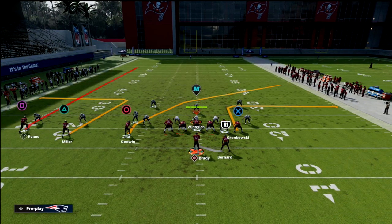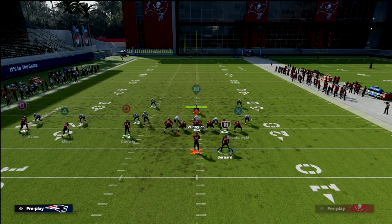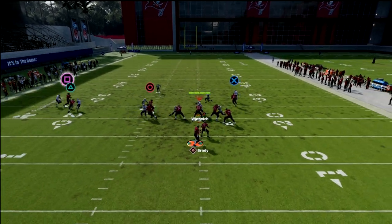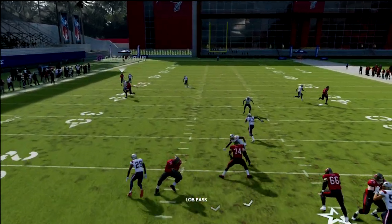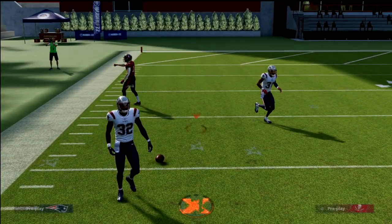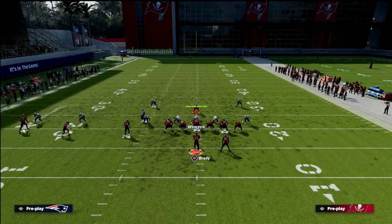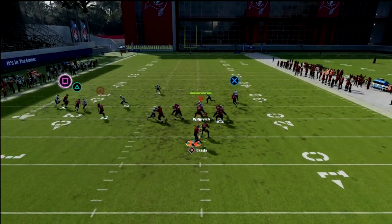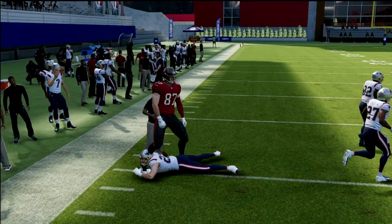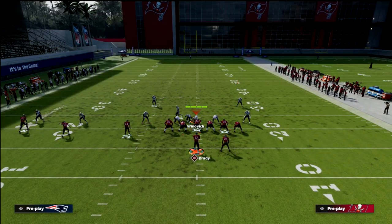Here's another concept: fade or streak Scotty Miller, slant Evans, zig Godwin, and post the tight end. What you'll see is a natural mesh or pick action and you can lob this over the top. If you have a fast receiver, a lot of times it will get over the top — though fast corners can be problematic. Another option is a flat to Godwin — you'll see they bump into each other, and if it's not open just check it down to the post or hit the slant on the other side.